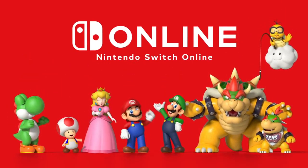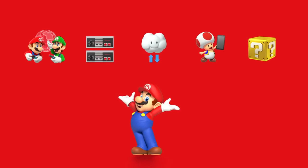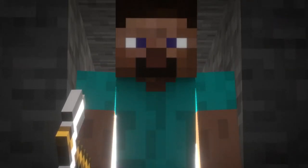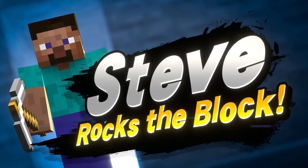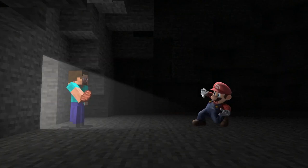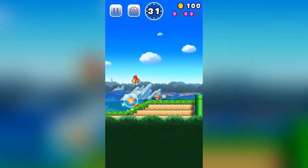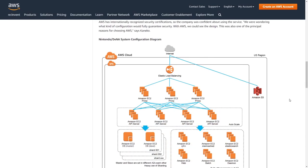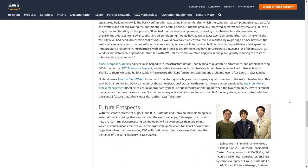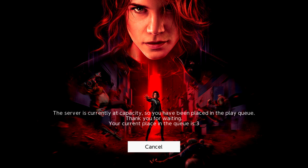Nintendo don't have that kind of infrastructure, nor are they particularly renowned for their online offering. One would expect that, should they decide to explore the cloud gaming route, they would have to find a partner for that. Obviously the relationship with Microsoft is strong right now, but until such time as they ditch the hardware completely and Xbox simply becomes the name of their Game Pass, Xbox Live, xCloud service, I can't see Nintendo necessarily going down that route. It's most likely they would return to Amazon, having used AWS during the launch of Super Mario Run — a case study on Amazon's own website about that launch hints that it may well be an option in the future. Alternatively, they could just leave it to the publishers to handle, as they have with Control, but that presents issues of its own.